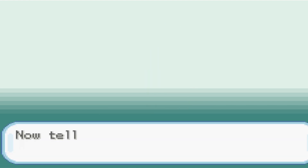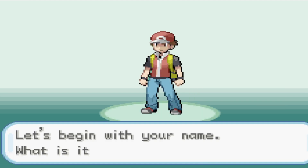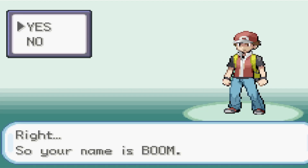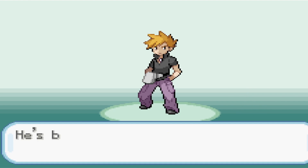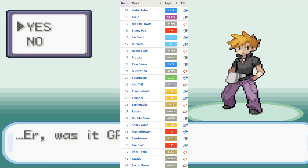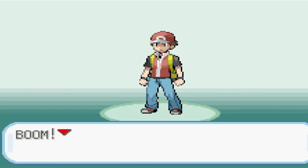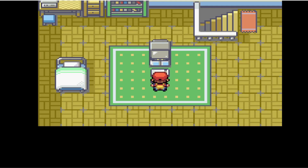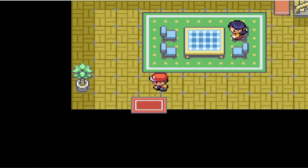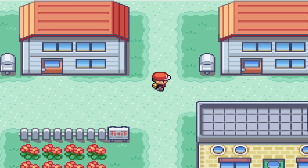If you look at Tauros, he has one of the best abilities in the game, Intimidate. He has a good attack, a better speed, and then an absolutely horrible special attack. The good news is he can learn a wide variety of both physical and special moves, so we should be okay no matter what we end up going with. He has a slow growth rate, which means he will be slow to level up, which I don't think will be too much of a problem until we start going against some of the special attackers.